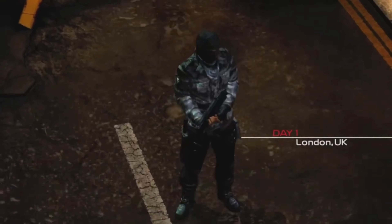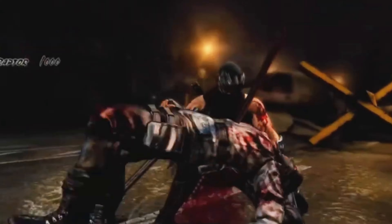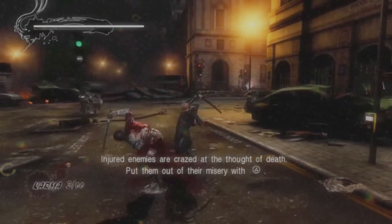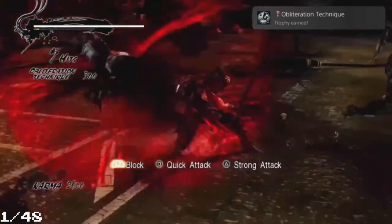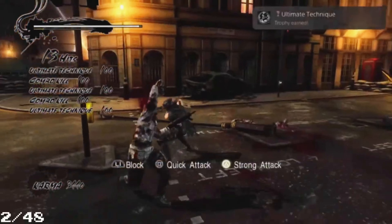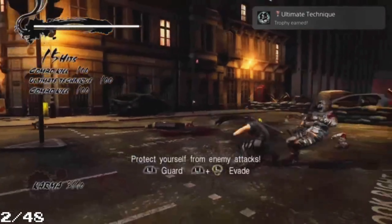We start on Day 1 in London, UK. I jump down to slice a guy up, cut him in half. We get many trophies: the obliteration technique is the first one, then I use the Izuna Drop technique and get the trophy for that.